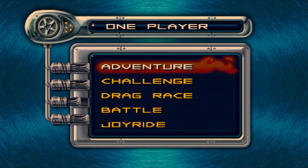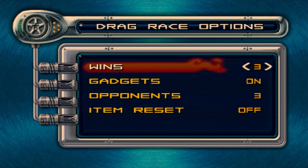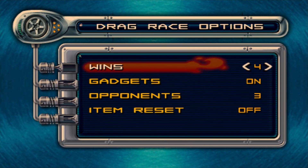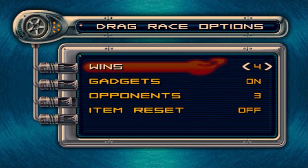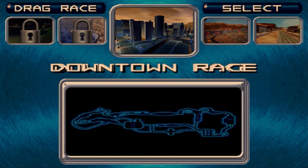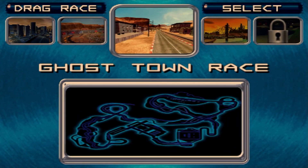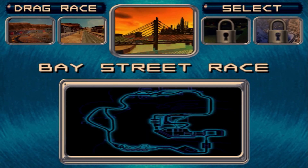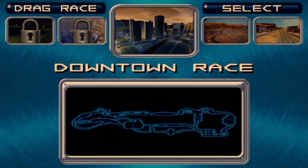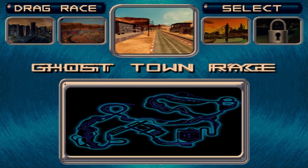We'll do a drag race — first to five, I think. These races are like 40-odd seconds. Item reset on. We've got desert race, ghost town race, bay street race, underworld, glacier — all different areas. We'll put it to ghost town and swap cars.